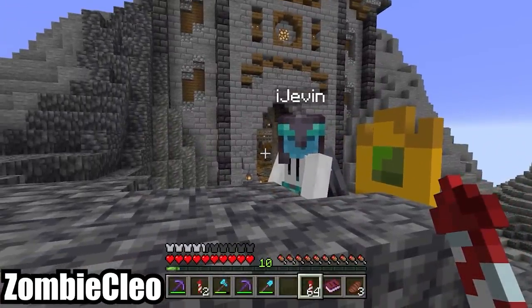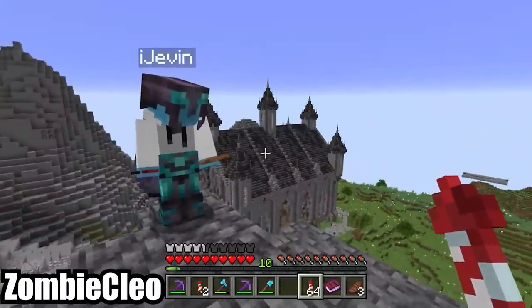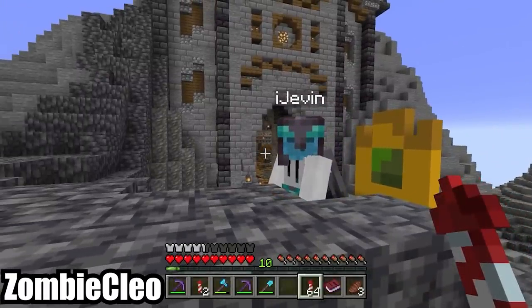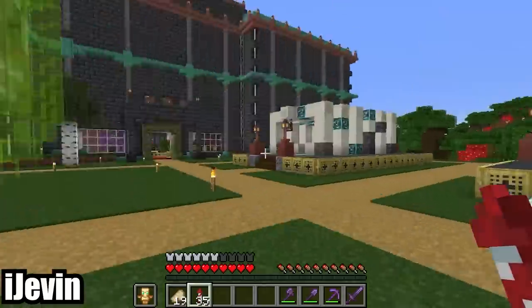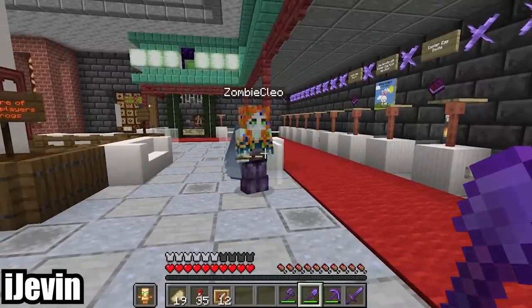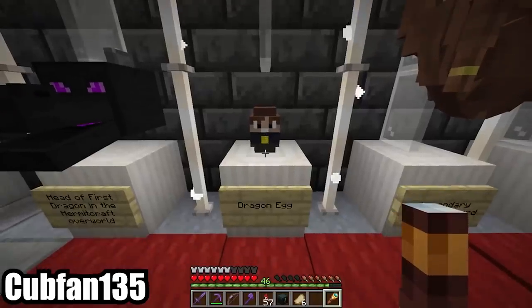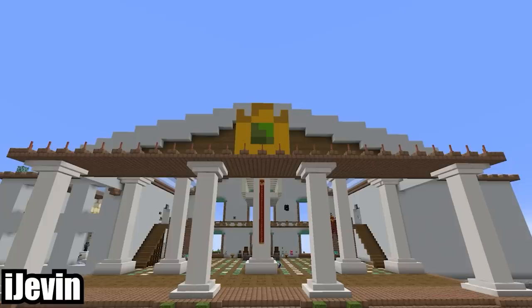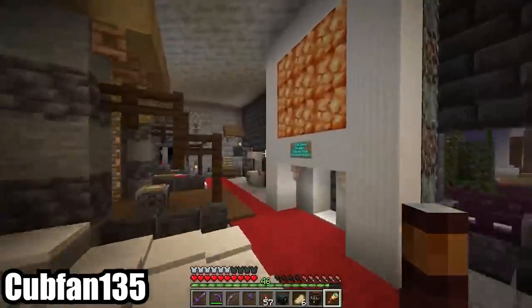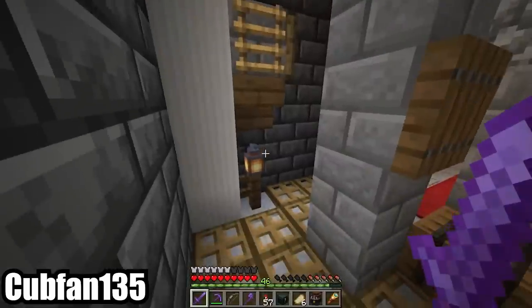Cleo actually finds their crown parked lovingly outside iJevin's house and takes no guesses to figure out who left it there. Cleo and Jevin unite to teach Cubfan135 a lesson about misplaced artifacts, and re-easter the Easter egg collection Cub has in his museum. 'The dragon egg is gone too! What in the world is happening, dude? Could this situation between Cub and Cleo make it to where Cleo and I don't become mortal enemies anymore?' Mercifully, the two only hide the miniaturized hermits across Cub's own museum halls, though the complex is quite sprawling and it's still a chore to find all of them.